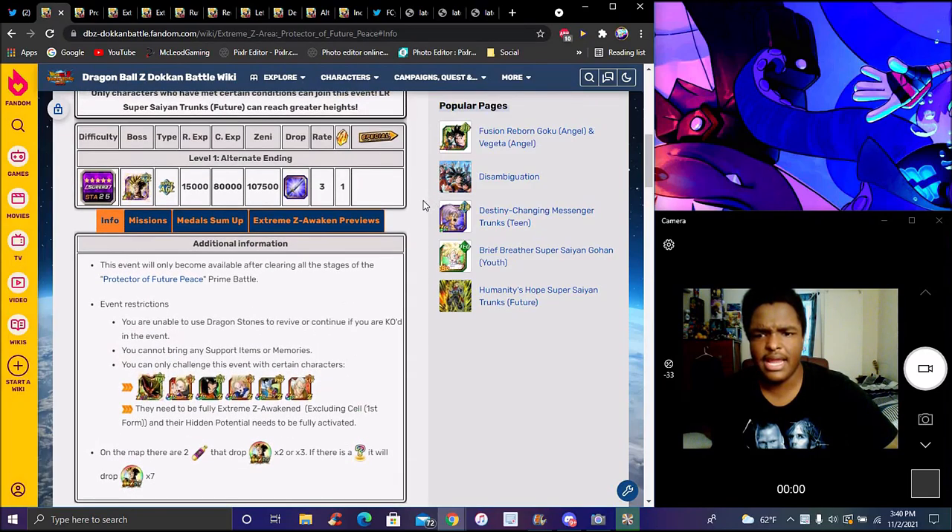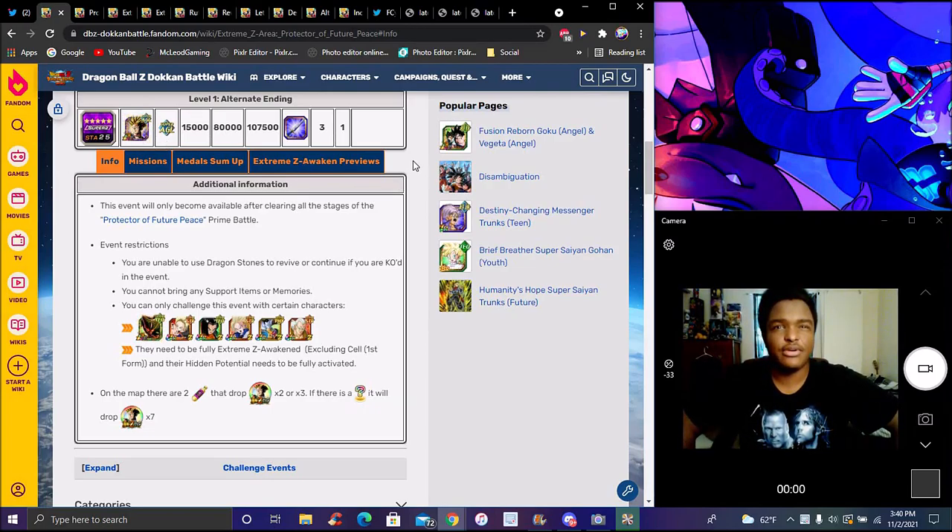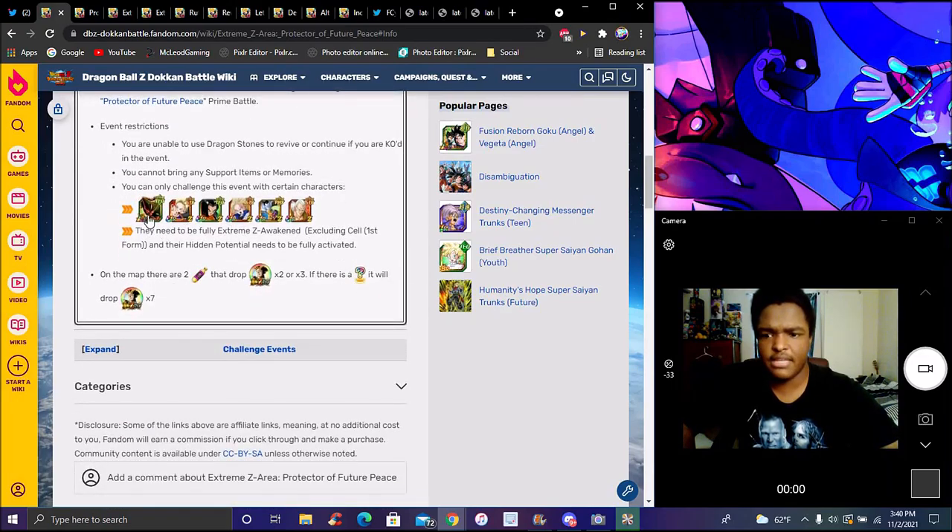I made a whole video already about some of these, but this is the new LR Trunks EZA right here. I believe on the 18th, in a couple more weeks, we're going to get the physical one. I'm going to upload this video right when I'm done. A lot of LRs and EZA units to get — they're all pretty simple and easy. LR Cell again from his campaign, you get him from his own LR event.